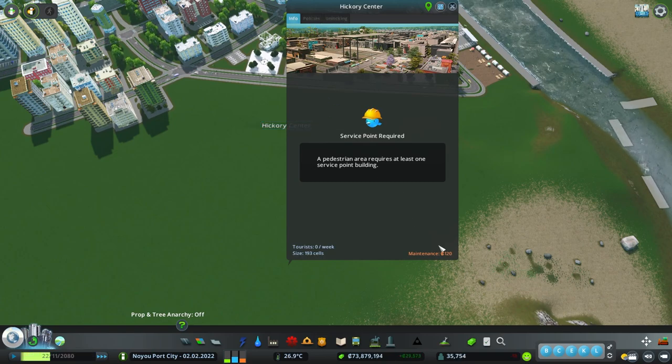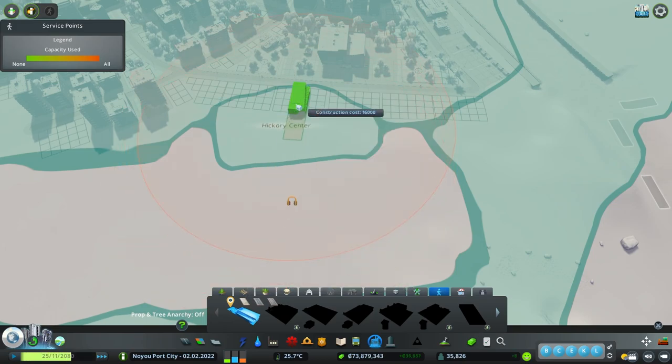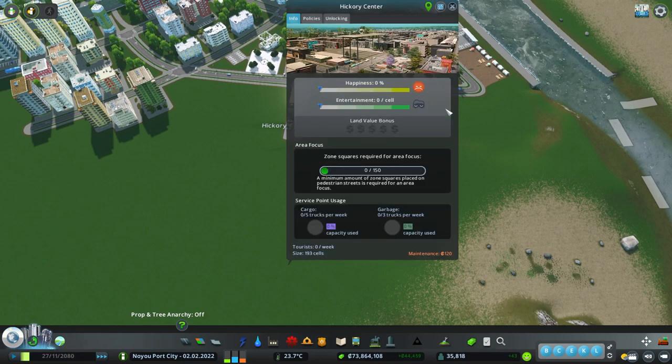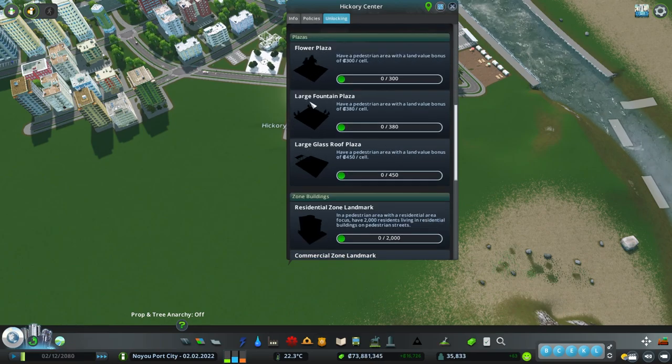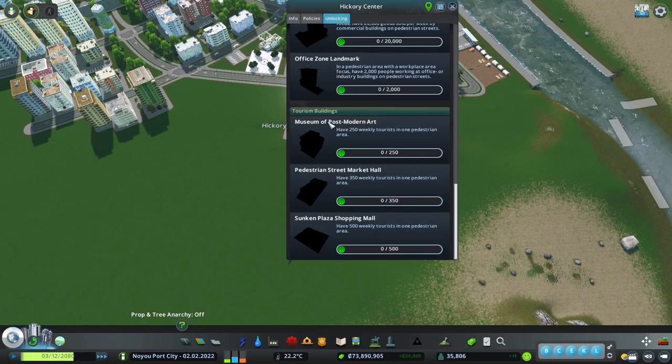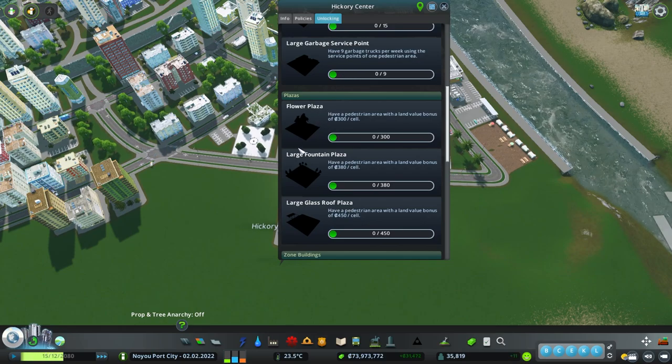If we look at it again, you can see that these things are still locked, so our maintenance is now low again. This opens up the small pedestrian area service point. When I plop it down, we have unlocking buildings here — these are the service points. We simply just need to have services picked up. Scrolling further down, there are plazas to unlock, zone buildings, and lastly the tourism buildings, which are extremely hard to unlock because the tourist count can go back down and you need to maintain it.